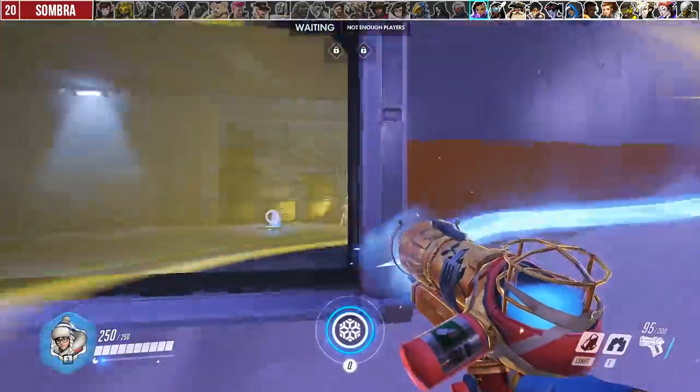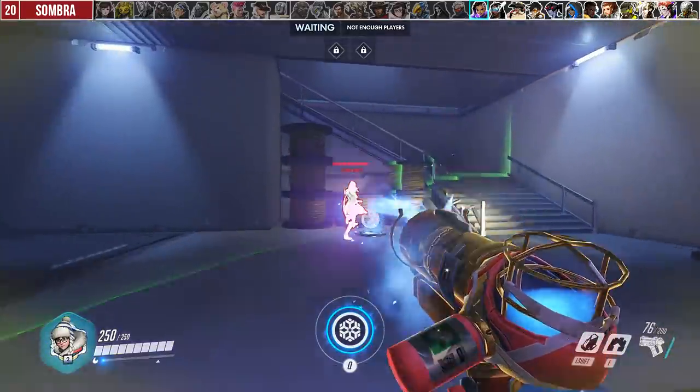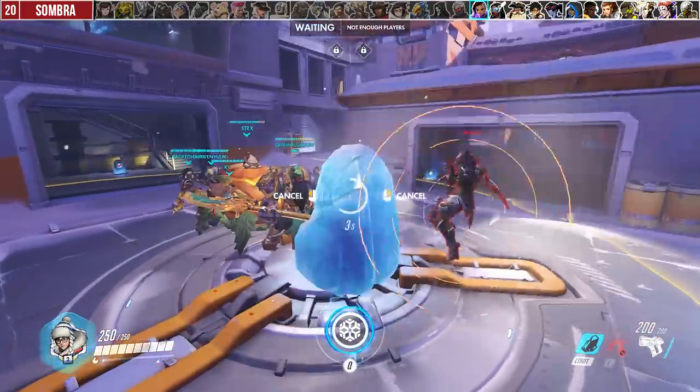Against Sombra, you can hold your primary fire around to spike check, which is basically dealing any damage to her to force her out of invisibility. Against the EMP, you can use both your wall and your ice block to block line of sight for you and your teammates.